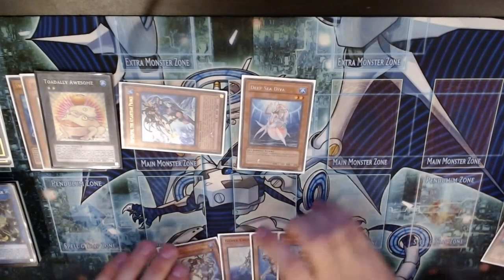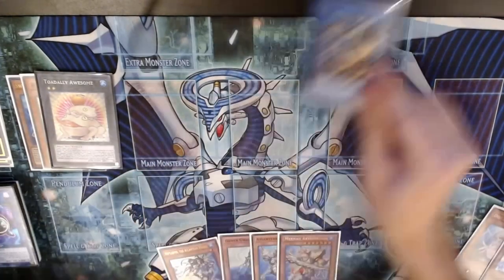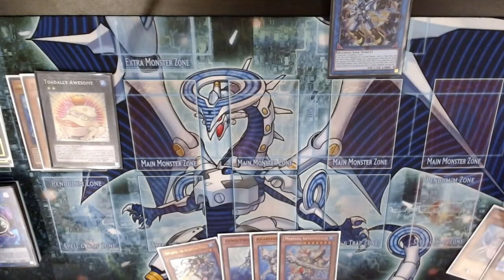Now I want to link to and summon my favorite card, Halka Fibrax. I love this card. Its effect activates — I'm going to summon out Jet Synchron. If you play Fishborg you could summon that too, and that might actually be better for this particular combo.